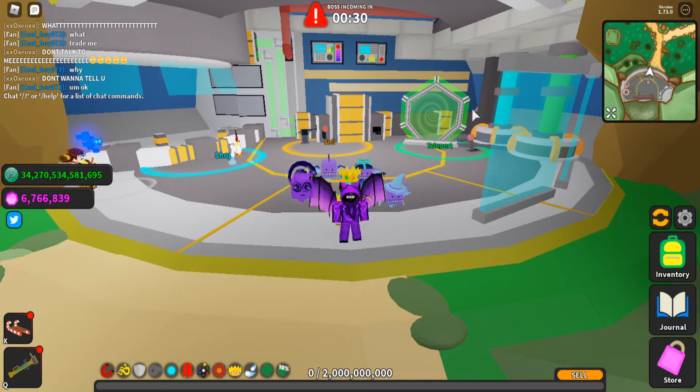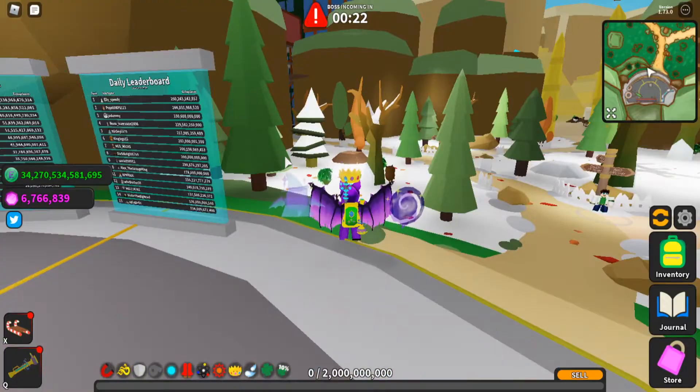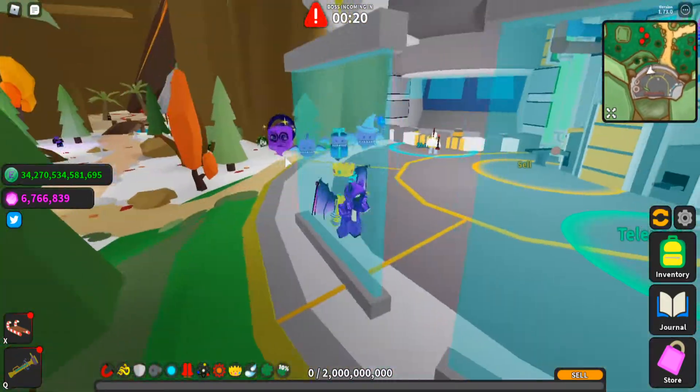Hello, welcome back to another Ghost Simulator video. Today we'll be covering version number 1.73 of Ghost Simulator, in which they added an event and added a new classified pet.